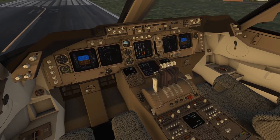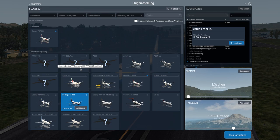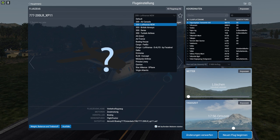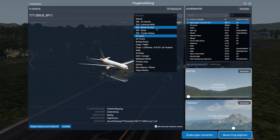We've stopped — that's what counts, right! Finally, let's have the Triple Seven. Unfortunately I don't have a DHL livery, because they used to operate on this airport, but instead of DHL we can have a FedEx cargo livery.